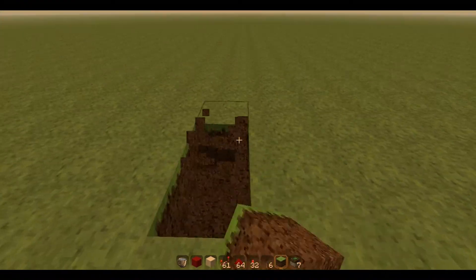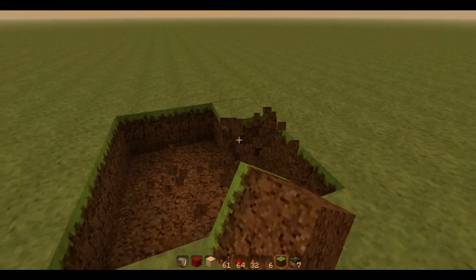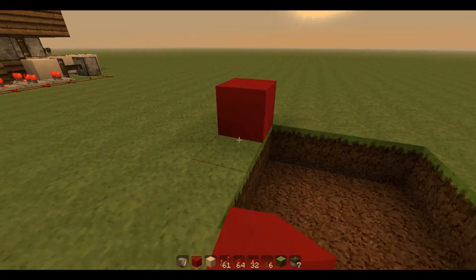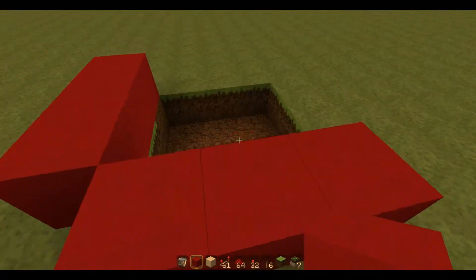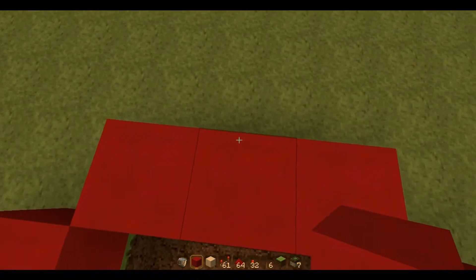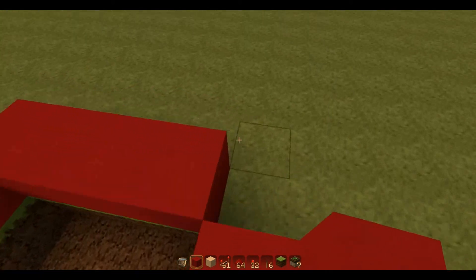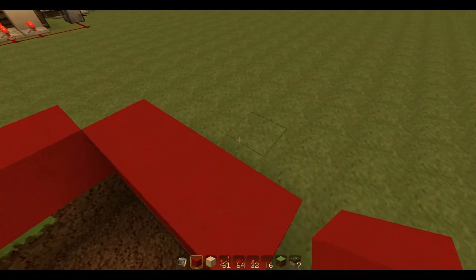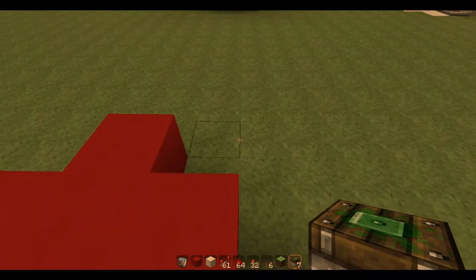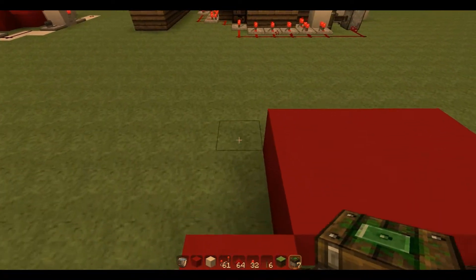You start off by digging a 3x3 hole like that. Then get whatever building material you want to use and just go around the edges. On this side, do one out. This side, do three out. This side, do two out. And this side, do three out again. Then get your sticky pistons and put them in place.